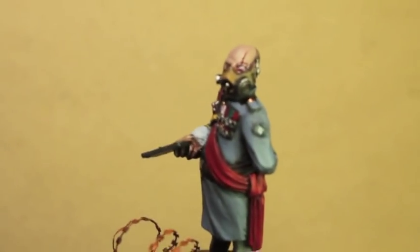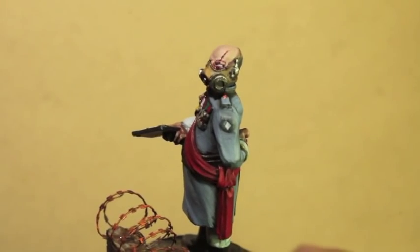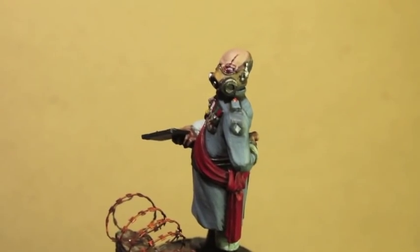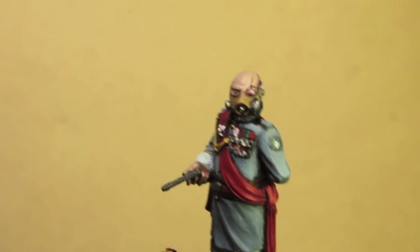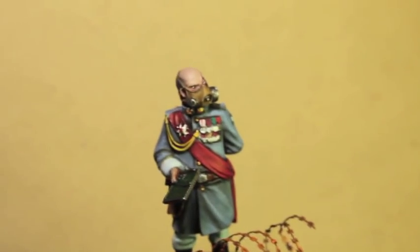For the head or the skin, I used Bugman's Glow and then I added in Rakarth Flesh in increments to get the flesh tone for the hands and for the head.